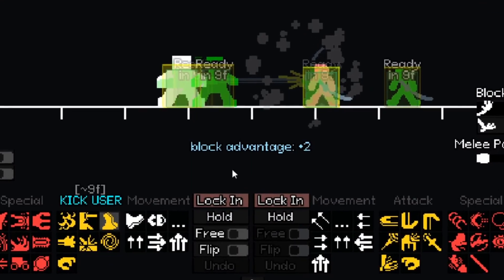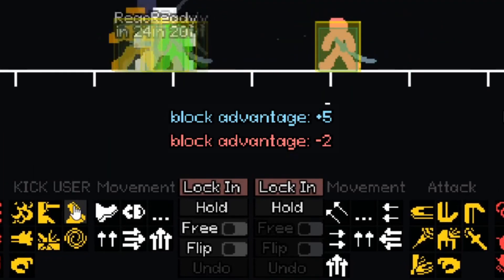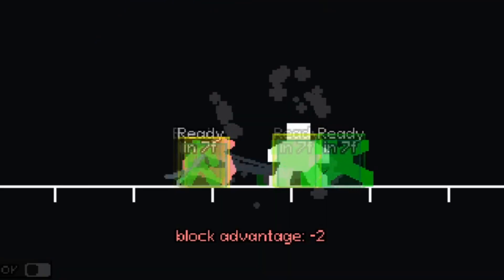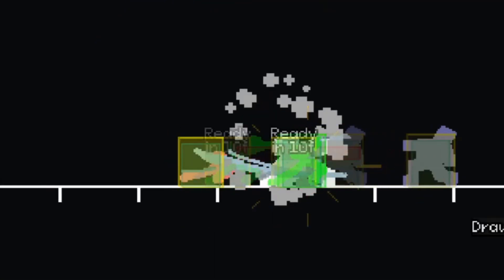Block disadvantage can be seen just above the lock-in button, and typically ranges from about two to five. This amount is how much your next action is delayed by. If you have a block modifier of minus one, your next action will be delayed by one frame.